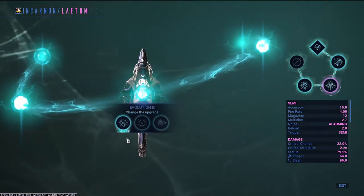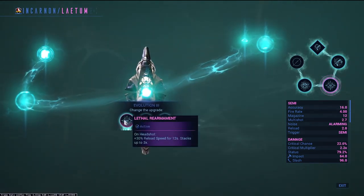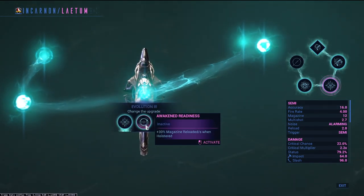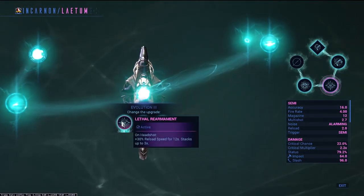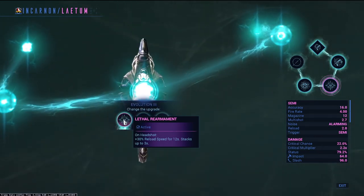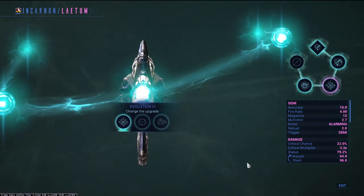So it boils down to asking yourself two questions: do you want to focus on just using this weapon when you play, or do you want to use other weapons alongside it? I've been using mostly just this weapon while testing it, so I picked the first slot in Evolution 3 and went with reload on headshots, since I was not really holstering my weapon enough to benefit from the holster option. Take whatever suits you best here.